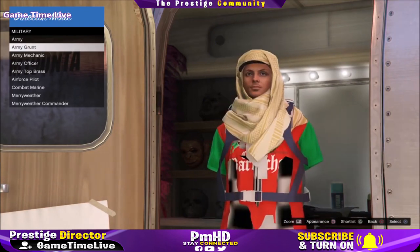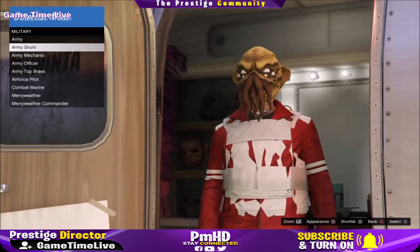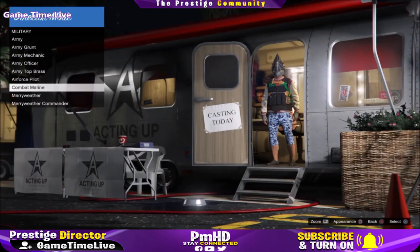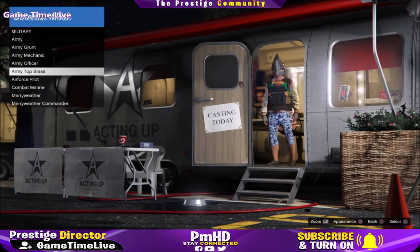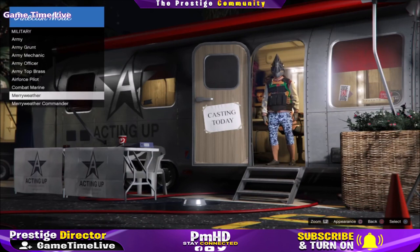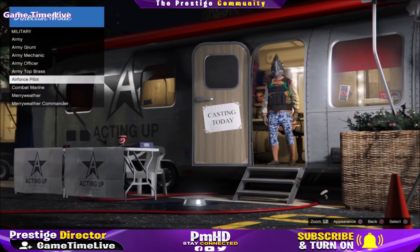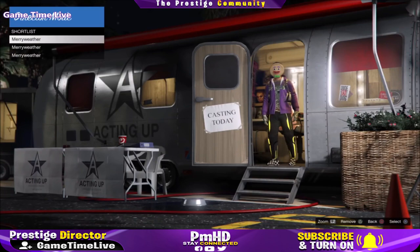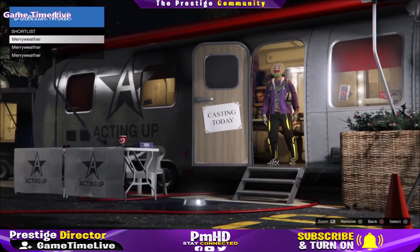Make sure your outfit doesn't have any blacklisted items — all blacklisted items will be featured in the description box below. Once you have shortlisted some outfits, make sure your character doesn't glitch to the NPC characters. This will be similar to the freeze glitch. If you are sure your character isn't going to glitch out and is staying inside the glitch, you can do that by scrolling between the different categories. Then make your way over to shortlisted actors and remove your GTA 5 online character so only your shortlisted outfits remain.